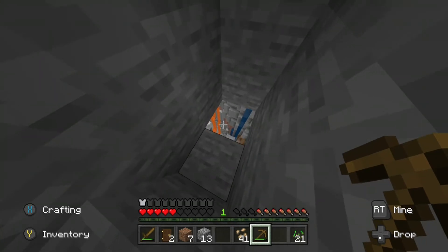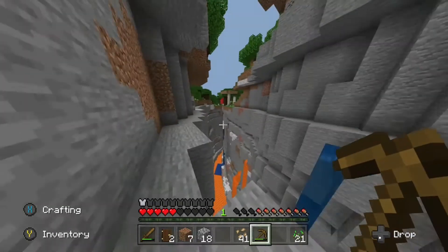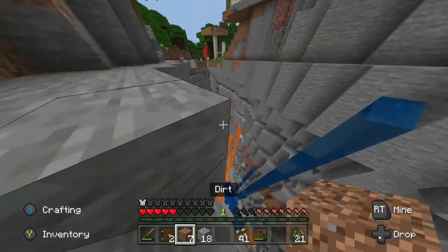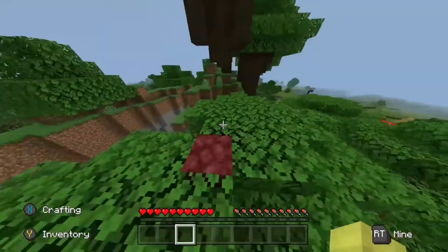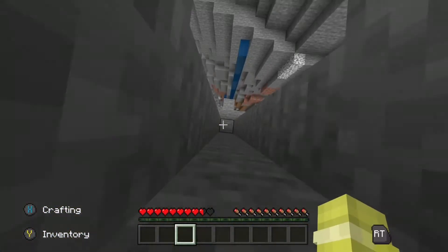Oh my god, what have I just found? What is this? Oh, this is a ravine! Hang on a minute — how do I get back up? We're gonna have to go and rescue that loot. Actually some of it might have fallen in the lava, to be honest. I'm coming, loot!